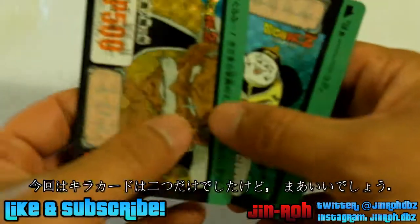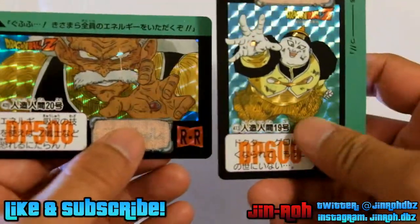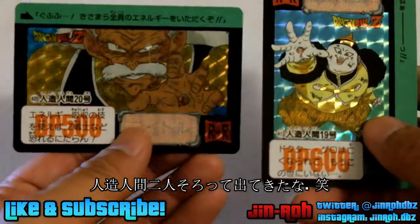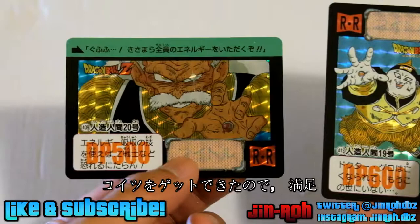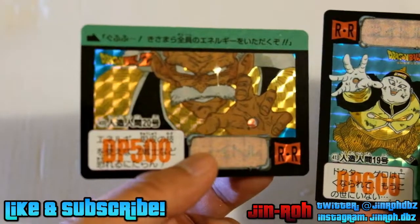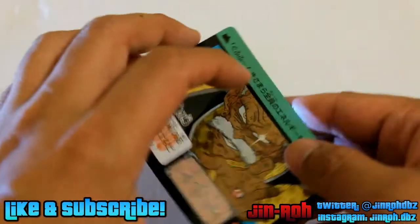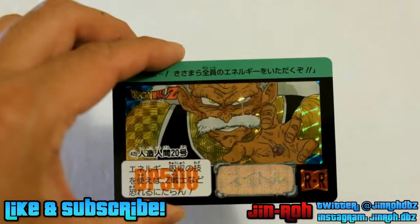So that was a quickie, but picked up two more additional Prism cards — and it's kind of funny, they both kind of go together. Dr. Garo and Android 19. They're both nice cards; I actually like this one quite a bit, it's pretty nice. All right, well I'm gonna stop here. I'll catch y'all later!